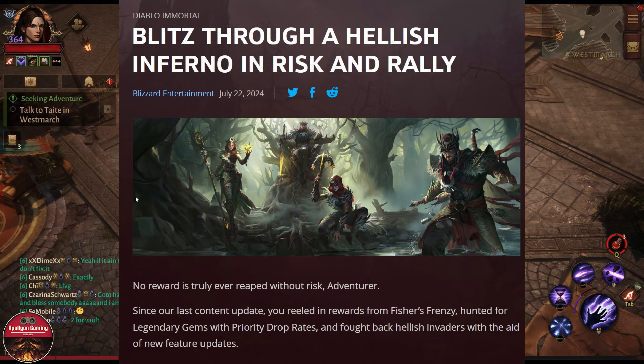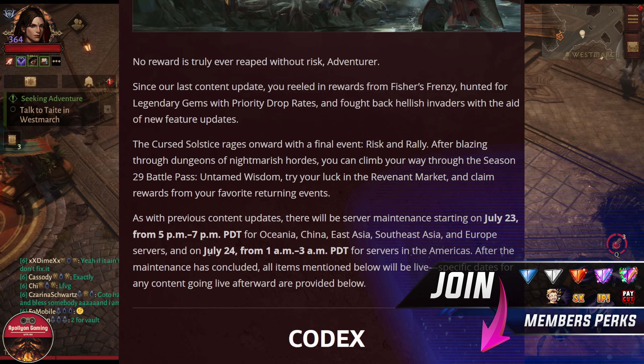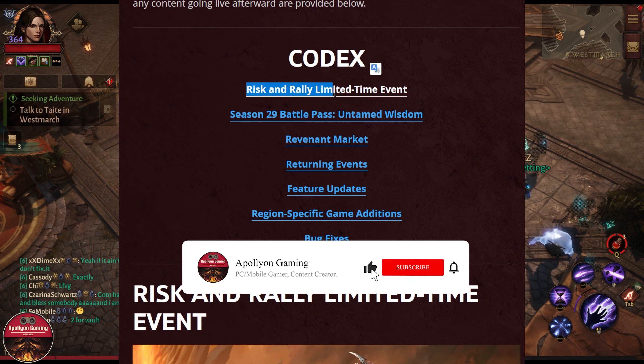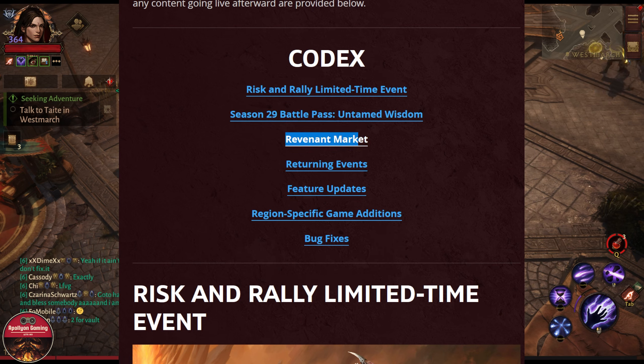Patch notes are up and I am a bit late — we'll be going through some of the important bits only. The update is coming on July 24th for all regions. In the codex we have: Risk and Rally limited time event, Season 29 Battle Pass, Revenant Market, returning event, feature update, and regional specific game edition.